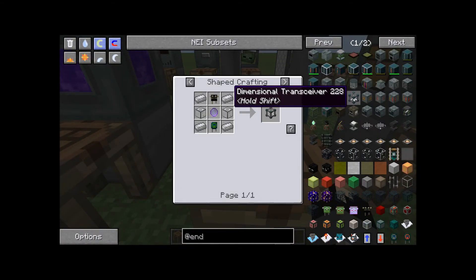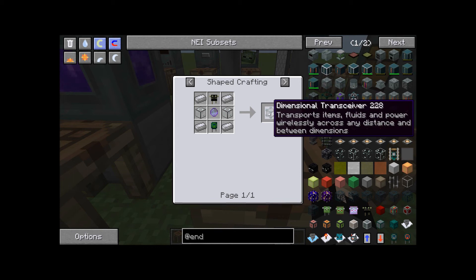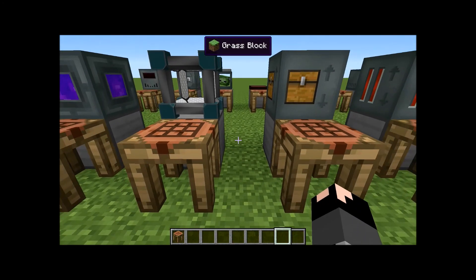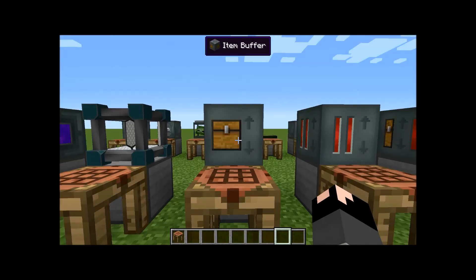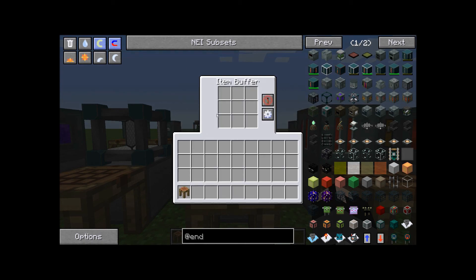Next up is the dimensional transceiver. The recipe uses four electric steel in the corners, an ender resonator, which needs the Slice and Splice and heads, an ender crystal, and an octet capacitor. What it does is transport items, fluids, and power wirelessly across any distance and between dimensions. This is Ender IO's version of the Thermal Expansion item — I believe it's called the transposer or transmogrifier. Also covered here is the item buffer, which buffers items out — it's just electric steel surrounding a chest with iron ingots on the outside.